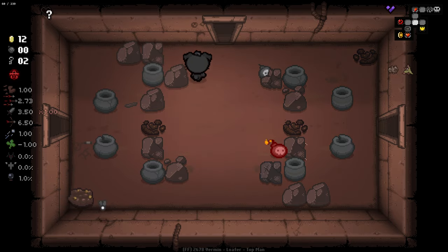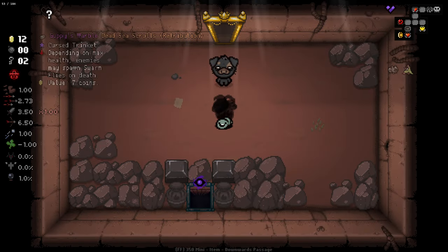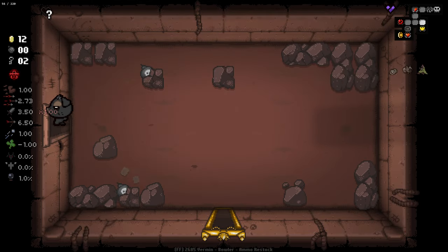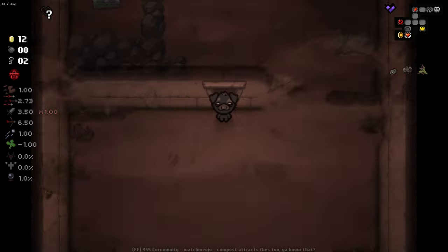I'll bomb this as well because I do need some HP if I can get it. The double soul heart tinted rock is the most satisfying thing. Depending on max health, enemies may spawn flies on death — doesn't matter to us either. Hopefully we get a shop that is teeming with beautiful items. There's a little dude in here that we're going to be able to sell some stuff to, and he'll give us a bunch of pennies of varying kinds.